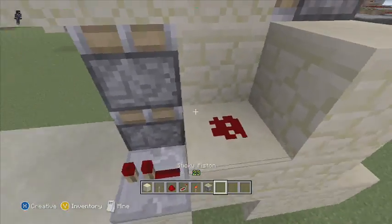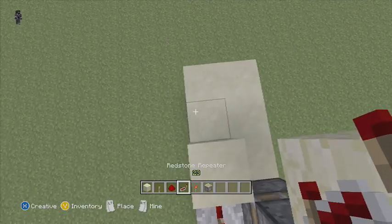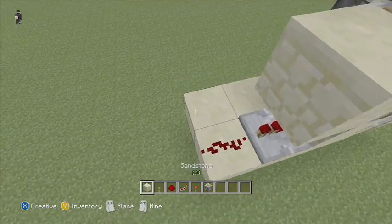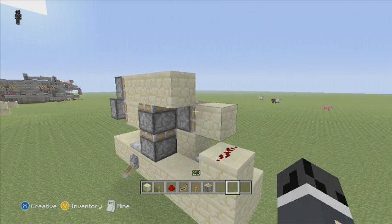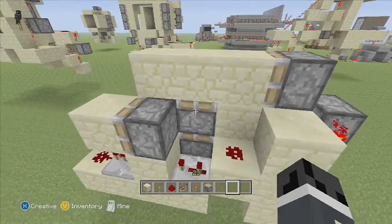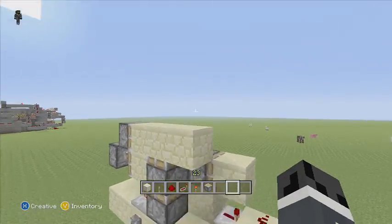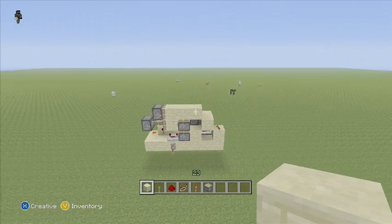Add a redstone repeater under this redstone, set it to three ticks. Add a block there, add another block here, add a sticky piston there, a block there, and add some dust there. This is called a dual-edge monostable — basically this block and this block will get powered at the same time, which outputs a short tick. Add a block here, here, and there.